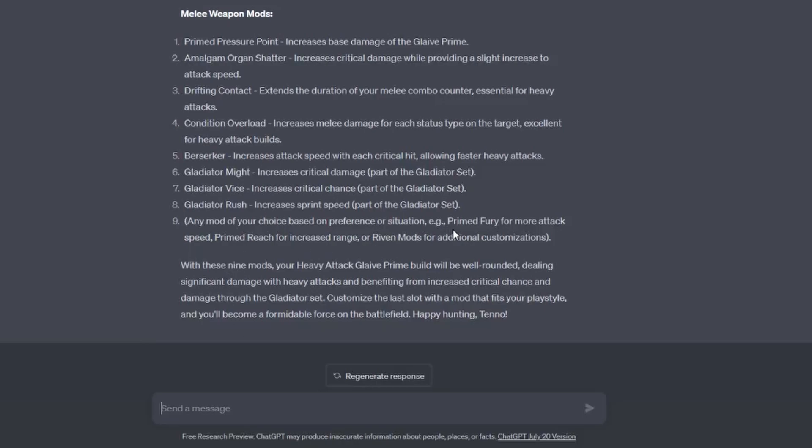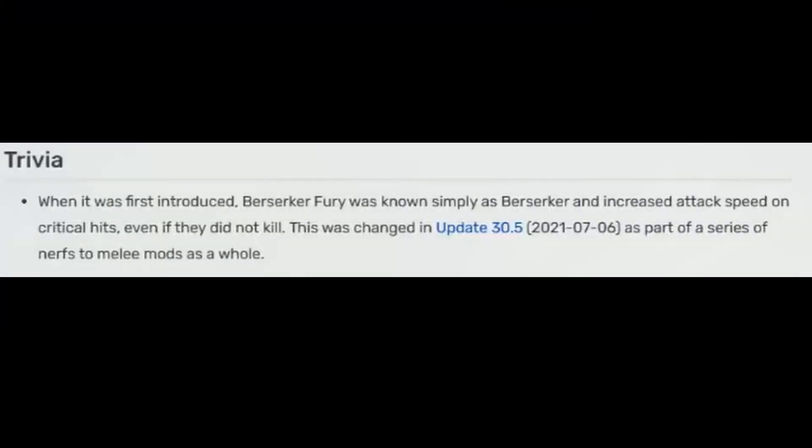Now we're getting somewhere — we actually have a list of nine mods: Prime Pressure Point for base damage, Amalgam Organ Shatter for crit damage and faster heavy attack wind-up speed, Drifting Contact for status chance and more combo duration, Condition Overload for more damage on targets with status conditions, and Berserker — now known as Berserker Fury — for more attack speed after getting kills.